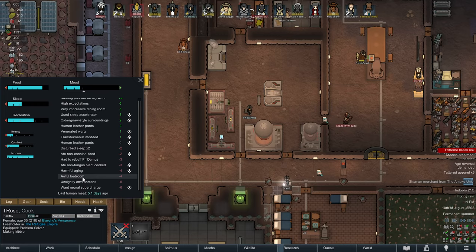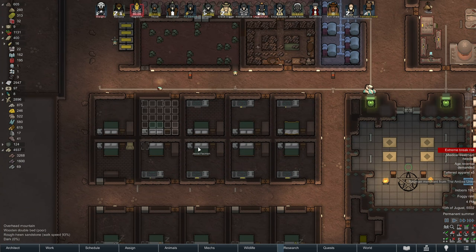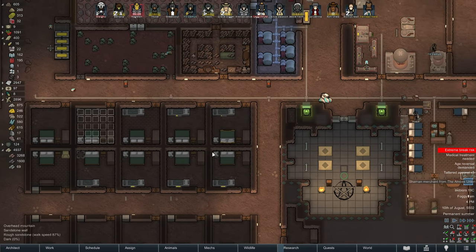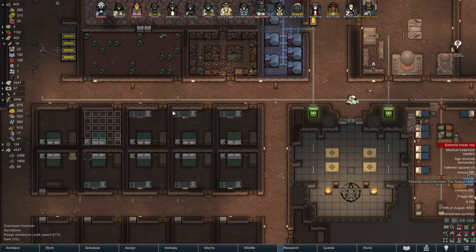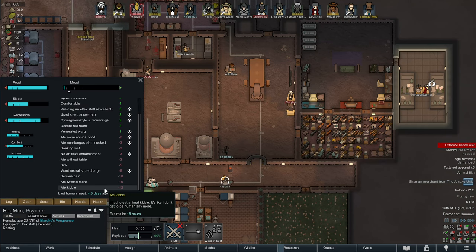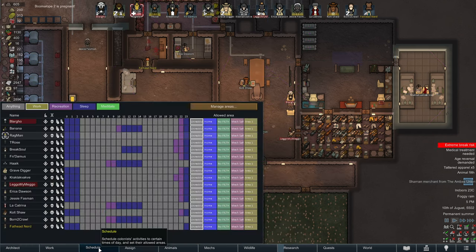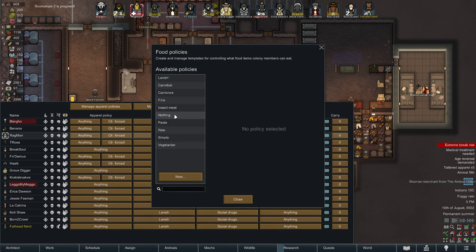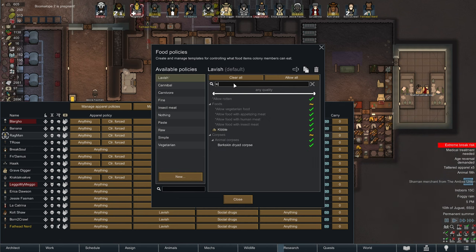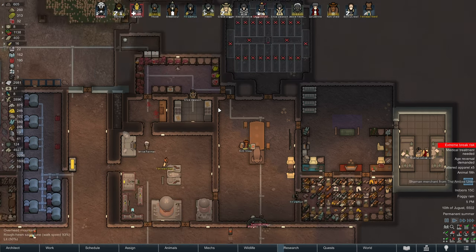T-Rose wants a neural supercharge. Awful bedroom — it still baffles me that these bedrooms are considered awful even though they're huge and have all these awesome things in them. It just goes to show that if it looks like ass, they are just not into it. Ate kibble, ate twisted meat — well, that is a problem. You absolute morons — it's not even assigned to their diet, why would he eat twisted meat? Is he stupid?